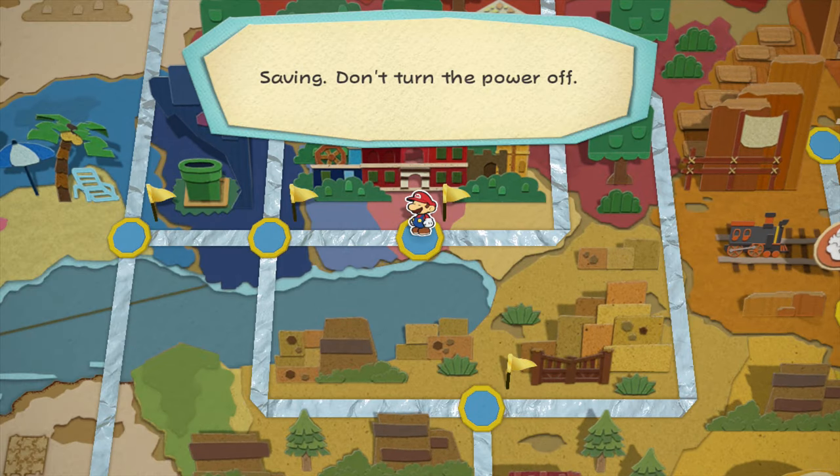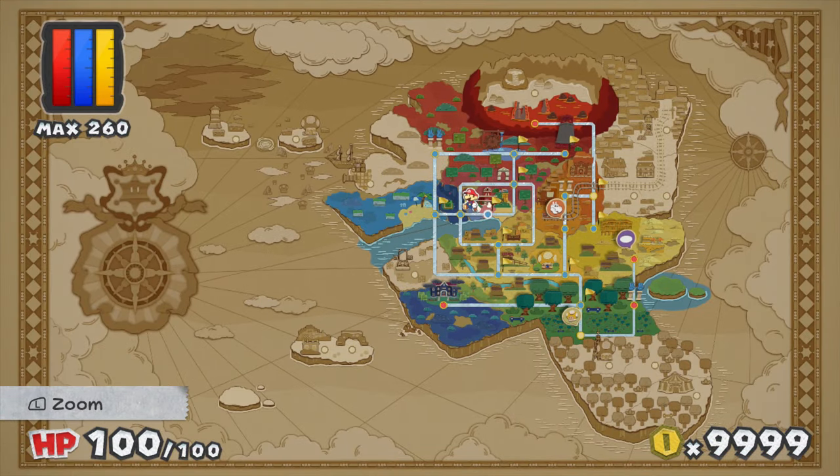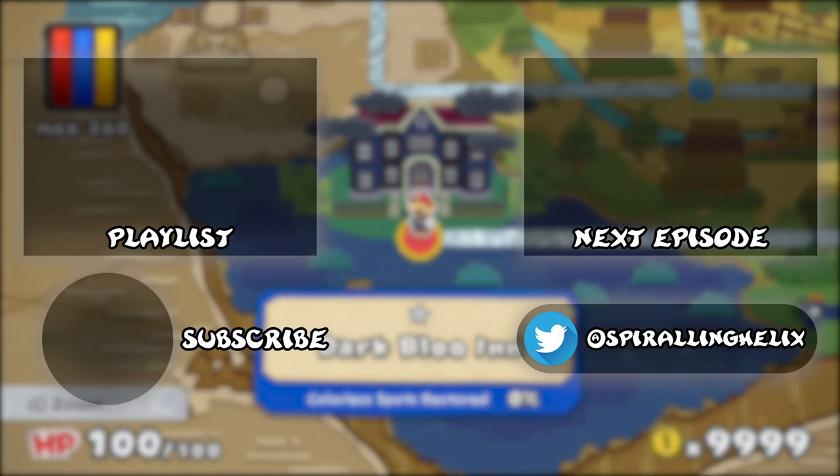With that, guys, next time we head on down towards the next big paint star - likely to be the blue one - taking this new pathway we opened up to the dark blue inn. This has been Spiraling Helix. I'll see you guys next time, everybody. Bye!